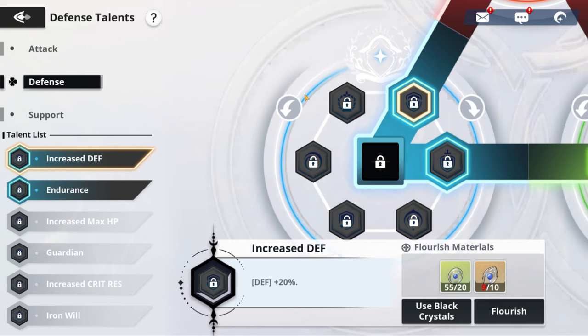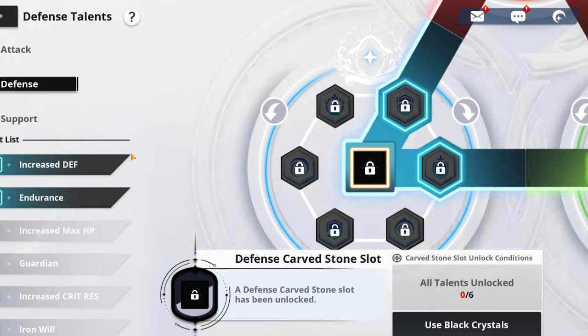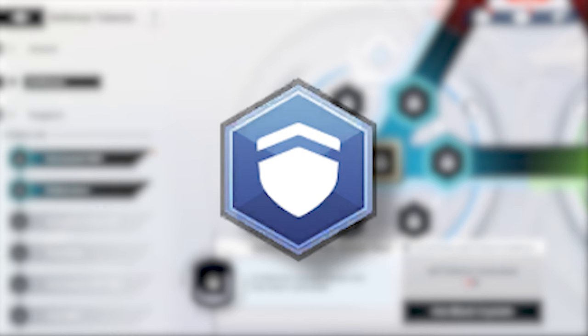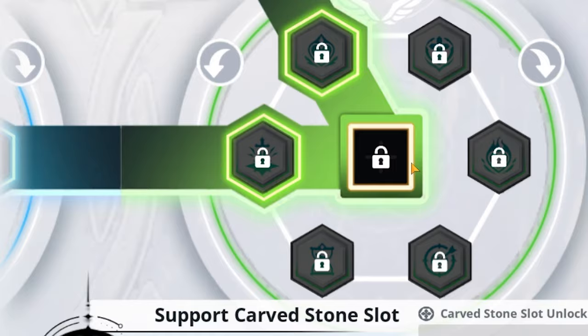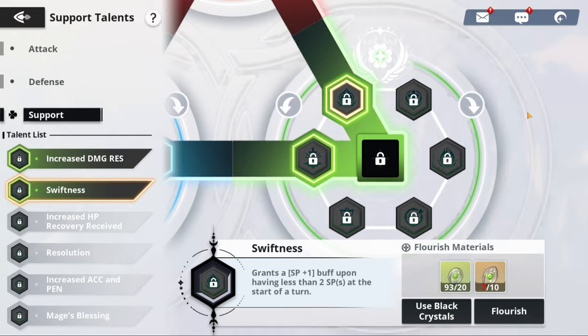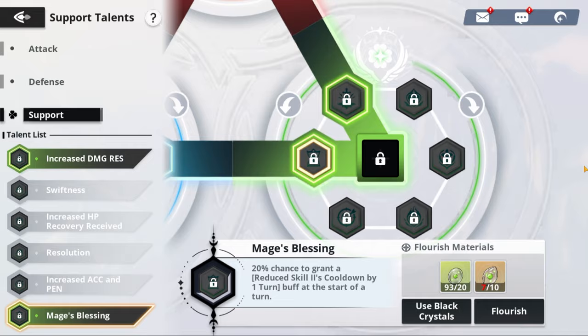For defense talents, the 20% increased defense buff paired with the Endurance talent makes him tankier and grants extra crit resistance. For the carved stone slot, the flat defense increase is best for handling crowd control. For support talents, Swiftness is always a solid choice since it guarantees you get special points back when you have fewer than two.